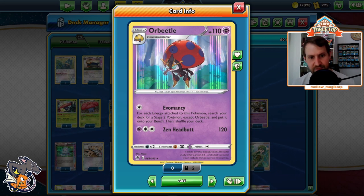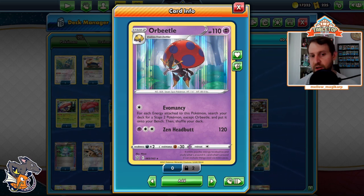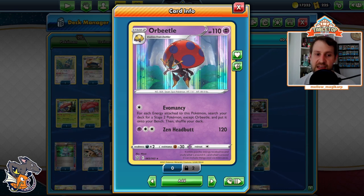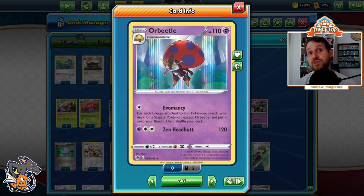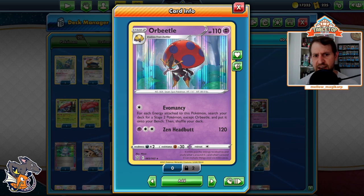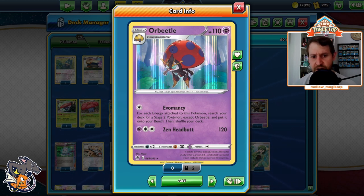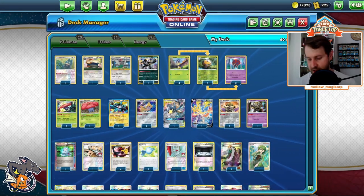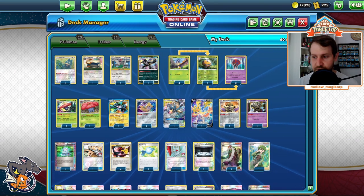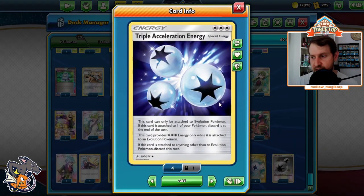This is an incredibly impressive deck using Evomancy Orbeetle that just released. I'm not an expert — I know it fairly well, maybe 80 to 90% — but I'm not Sander and I didn't invent it. The idea is we use Orbeetle's Evomancy attack: for each energy attached, search your deck for a Stage 2 Pokemon and put it onto your bench. We combo Triple Acceleration Energy with Evomancy to search for three Stage 2 Pokemon.